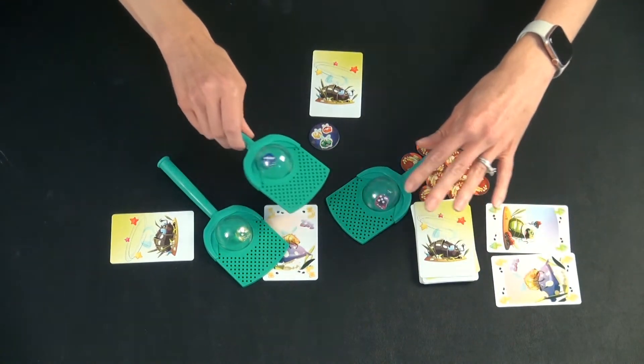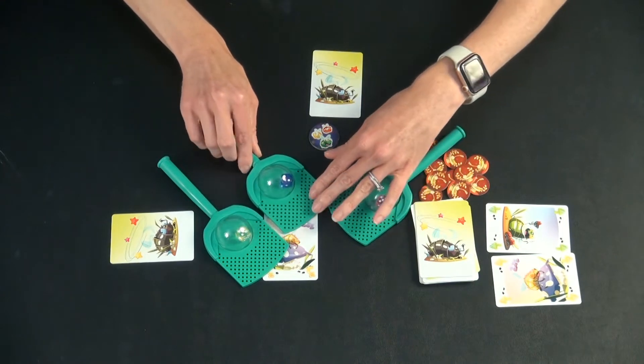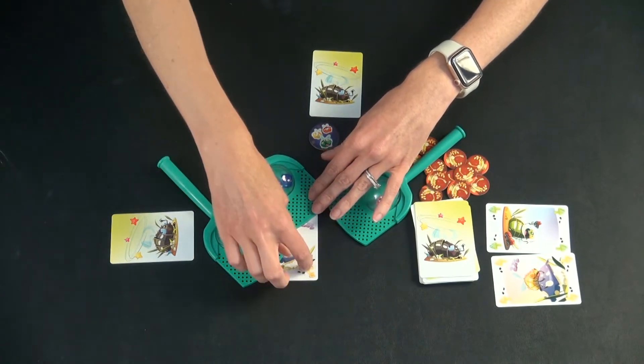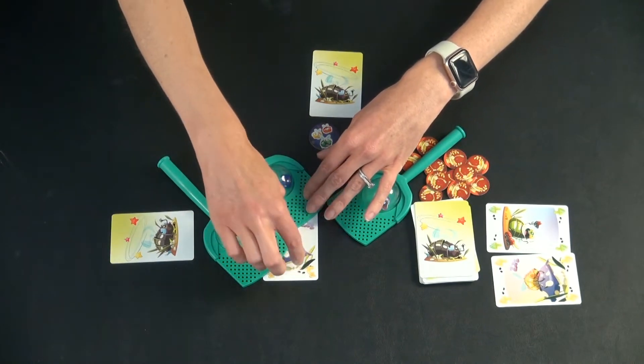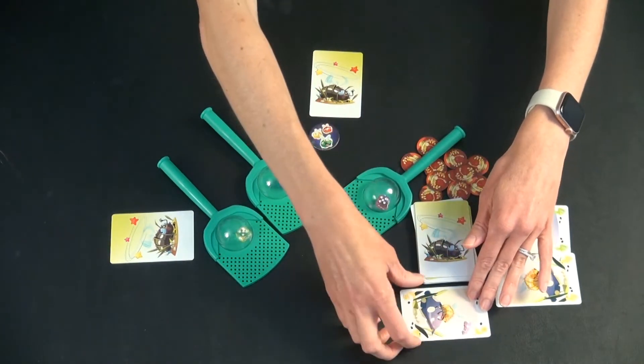So there are a couple different things that can happen. If they had rolled a two and this person had a four, this person would just get to keep the card. But they rolled a three — if anybody has a number that matches the card, it gets discarded off to the side.